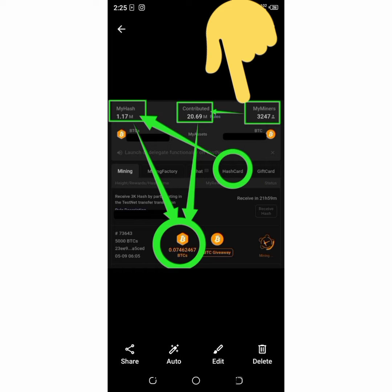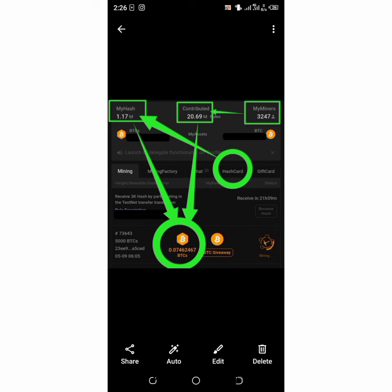The first thing is 'My Miners.' My Miners shows the total number of people you've invited using your referral link, including both your direct referrals and your level two referrals. If I invited Mr. A and Mr. A went ahead to invite Mrs. B, then I get the count of both Mr. A and Mrs. B.